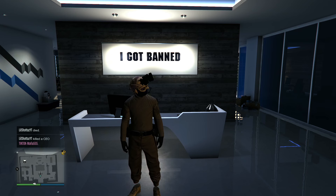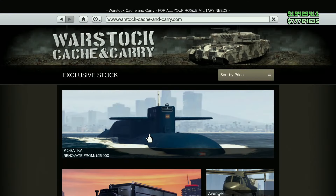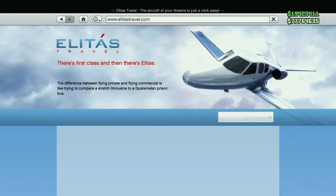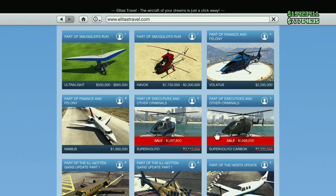Sourcing missions can get very repetitive and you'll probably burn out in one to two hours. A fast and efficient way to complete sourcing missions is by using a personal vehicle like a helicopter or the Oppressor. The Sparrow from the Moonpool in your Kosatka works great. Alternatively, head over to the Elitas website and buy the Super Volito — both versions are on sale this week in GTA Online.